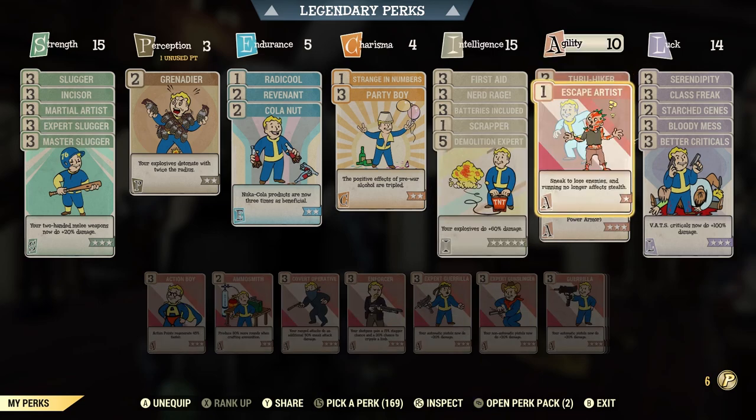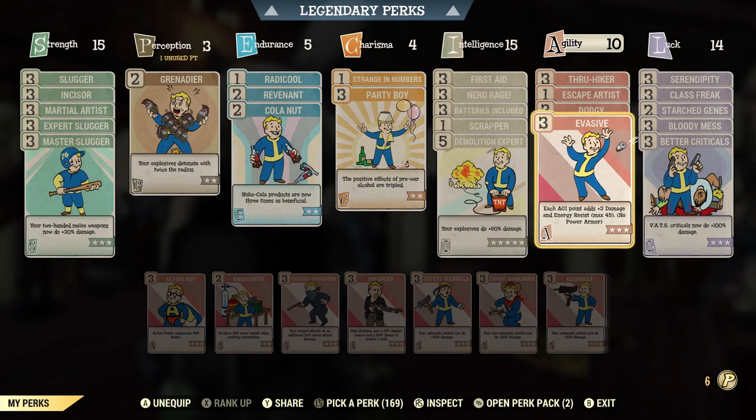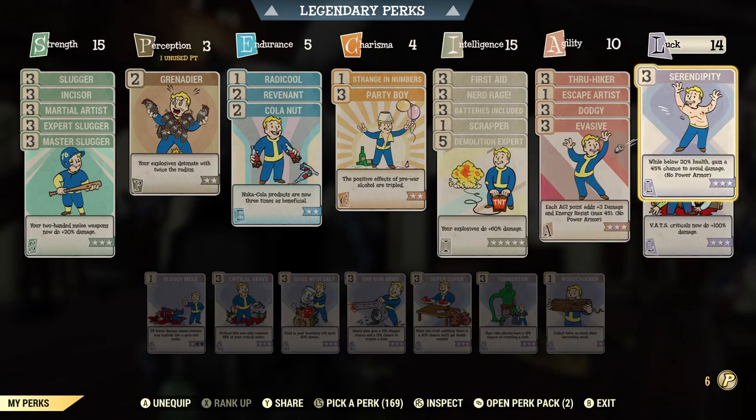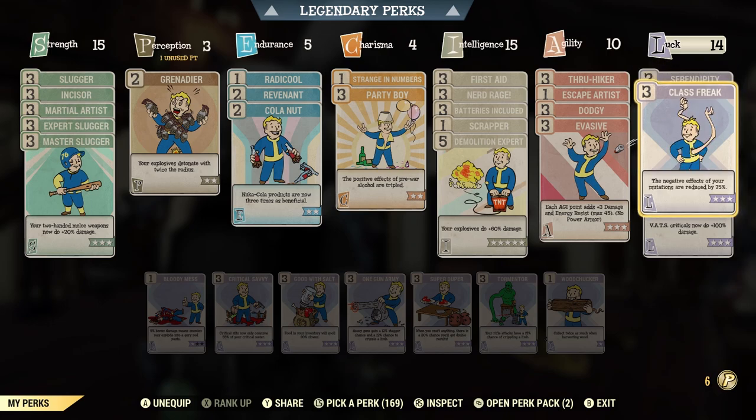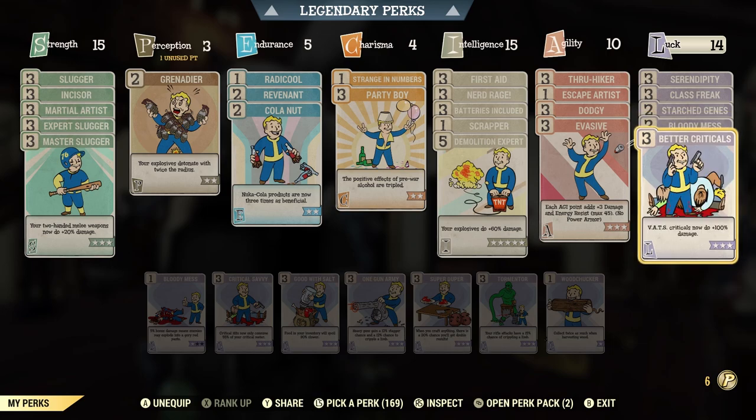For agility, we have Hiker, Escape Artist, Dodgy, and Evasive. Dodgy and Evasive are for our defensive perk cards — we are going to be a little bit squishy. For luck, we have Serendipity, Class Freak, Starched Genes, Bloody Mess for increased damage, and Better Criticals because we're using VATS — might as well crit, right?